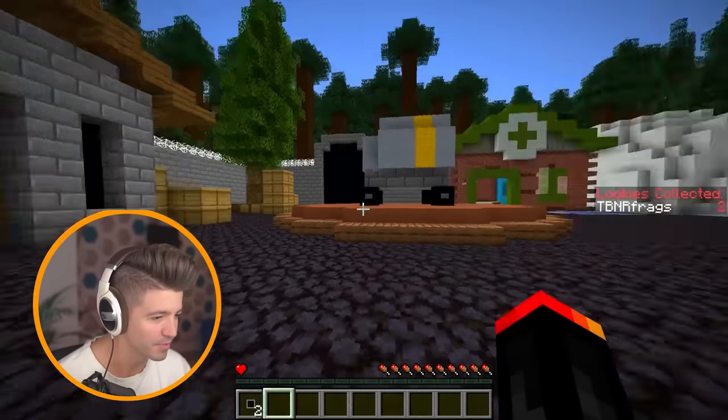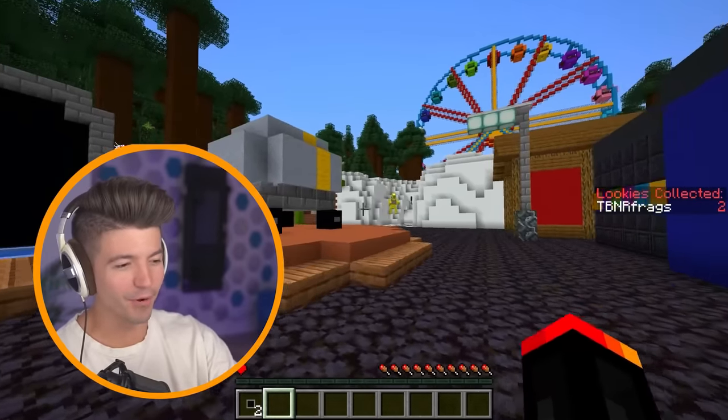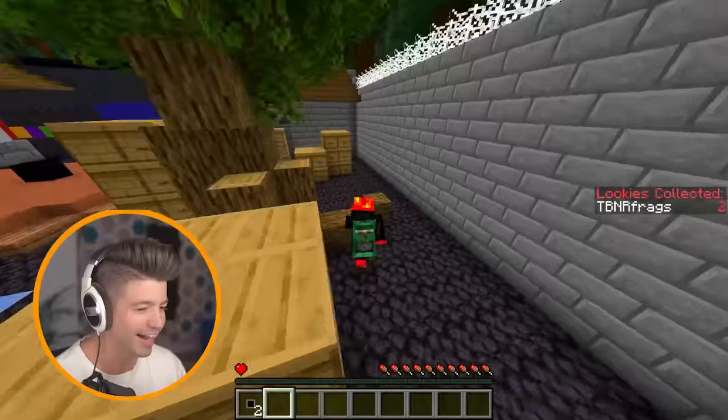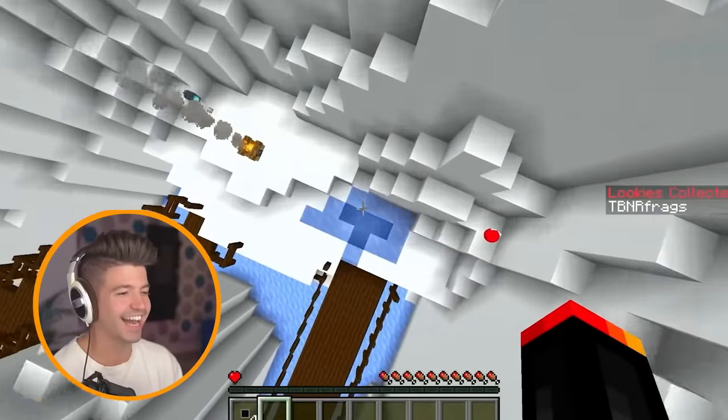So if I was another lookie, where would I be? No! Oh, I hate this guy. This is the yellow Rainbow Friend. This guy picks you up and then drops you on the ground. As long as we stay away from the yellow guy, we should be fine. How are you so fast? God, I hate this guy.